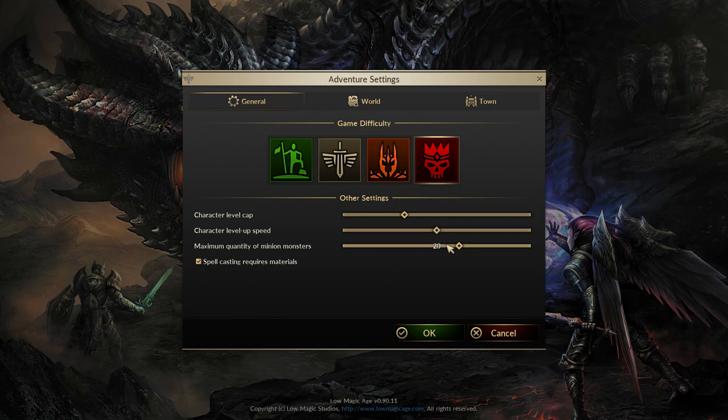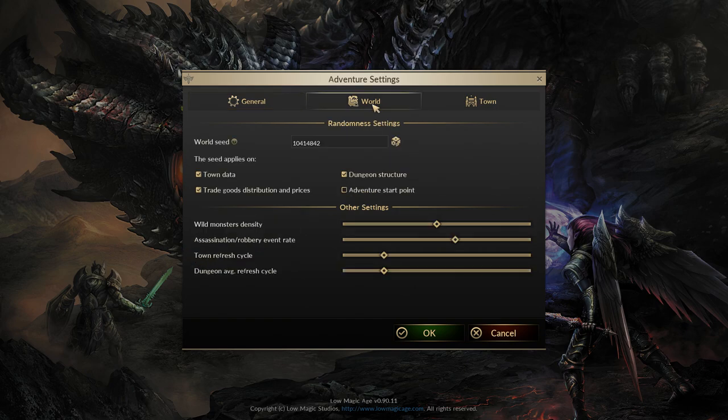You can choose between four difficulties, including a permadeath roguelike setting. You can also tweak the character level cap and character leveling up speed. I'd recommend putting the leveling up speed to the maximum to save you time, so you can get access to necromancy and minions faster. You can also raise the minion cap, which I'd recommend doing.